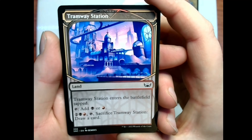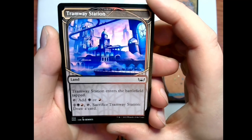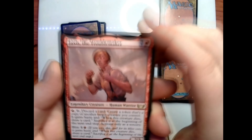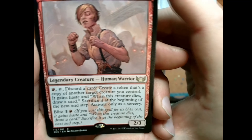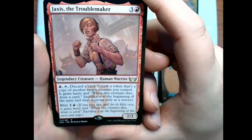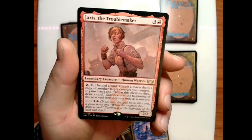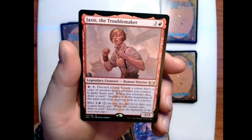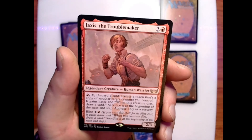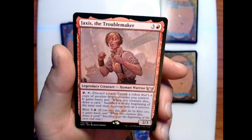Tramway Station — a biome for black and red; same as before, pay two plus black and red, sacrifice it to draw a card. Our rare is Jacks, as the Troublemaker — a 2/3 legendary creature for three and a red. Pay a red, discard a card: create a token that's a copy of another target creature you control; it gains haste, and when this creature dies draw a card, sacrifice it at the beginning of the next end step. Activate only as a sorcery. It also has a blitz cost of one plus a red.